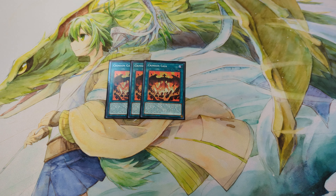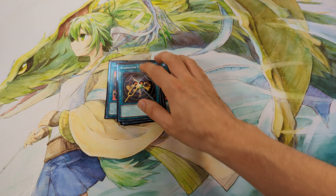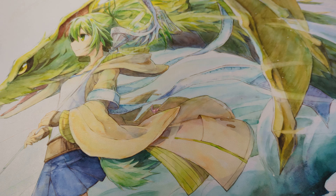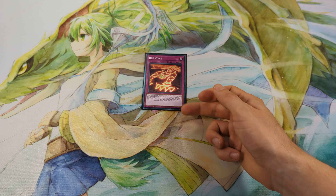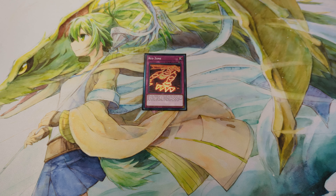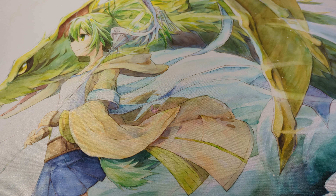For spells: 3 Crimson Gaia and 3 Resonator Call — these are the searchers of the deck. For the traps: 1 Red Zone, which is the new trap card that has a destruction effect.